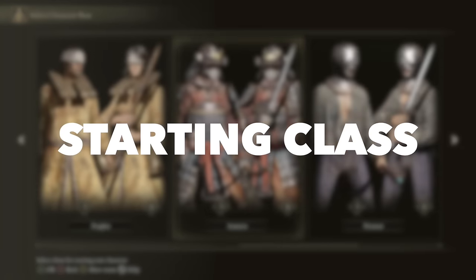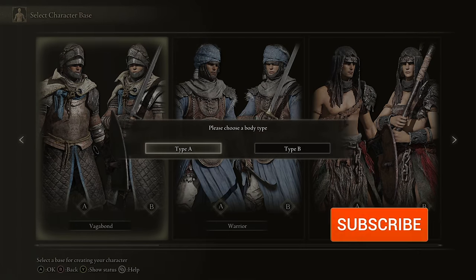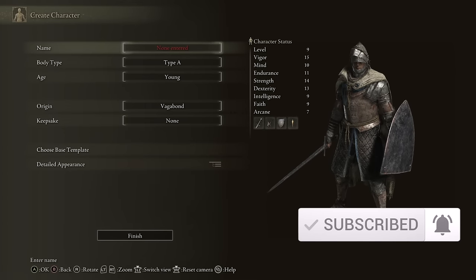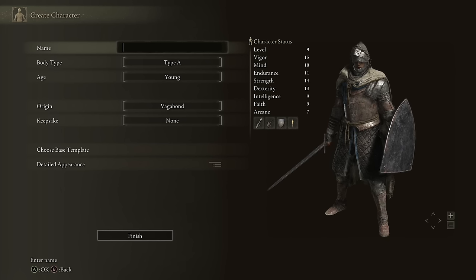There are a few starting classes in Elden Ring that will work best for a Heretic-style build. In my opinion, these are the Vagabond class and the Confessor class. If you've been following the Beginner Knight build before this, you know that I prefer the Vagabond for that setup because of that class's focus on Vigor, Strength, and Endurance — all of which you'll need for our Greatsword and Greatshield combo.